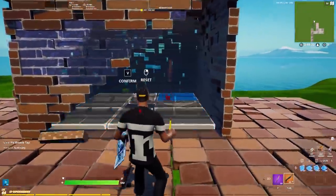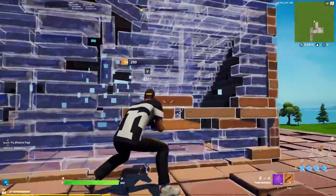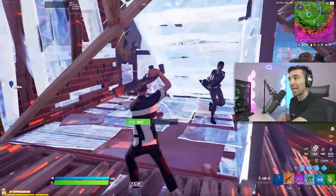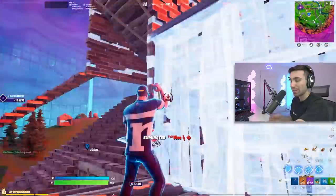With this one in creative, I should have reset the wall really quickly and then done a window edit. I was in a rush to kill this guy for literally no reason, and in fact I could have got 200 pumped here if this guy had a gold pump.